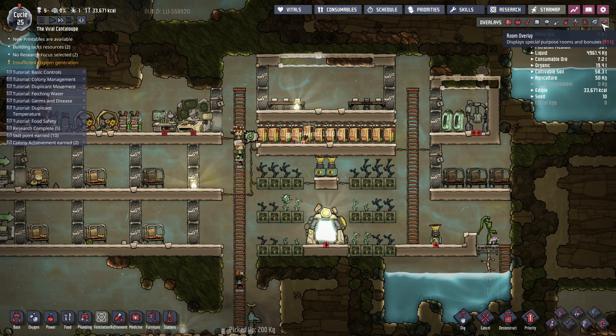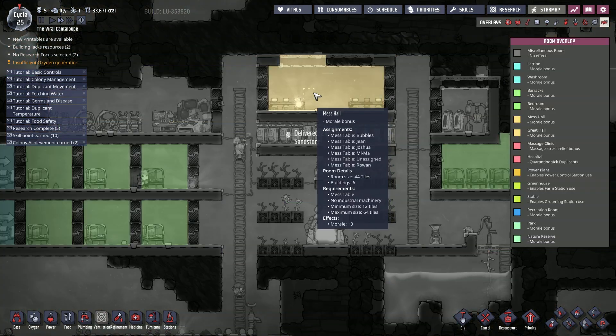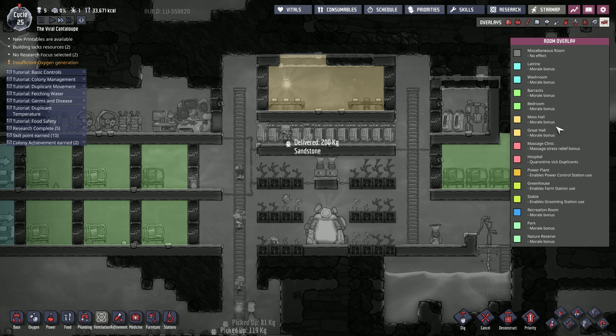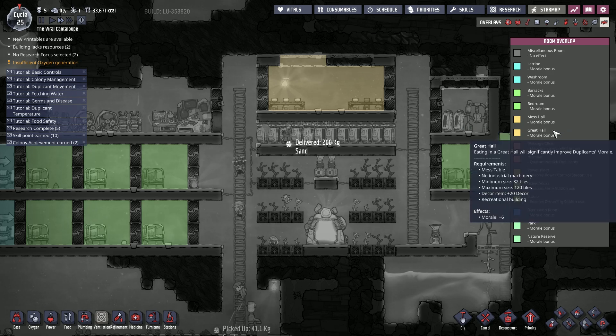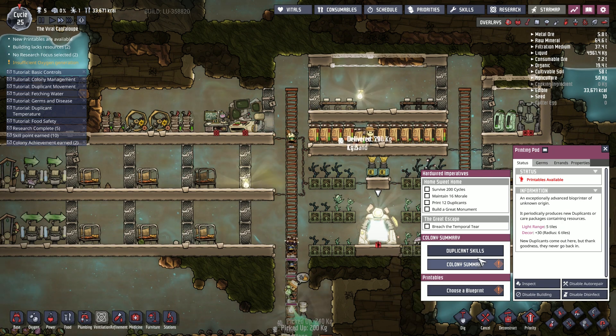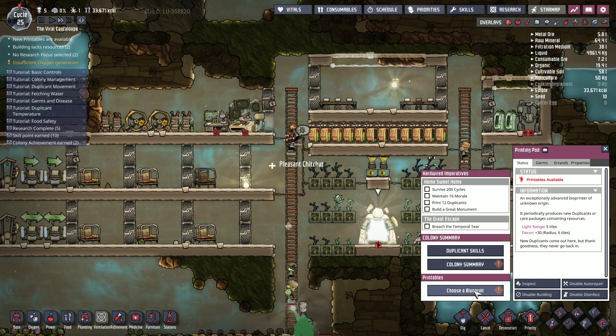Storage is fine here. We're in a mess hall still - room overlay, mess hall, there we go. Yeah so we've got a morale bonus in there and to get up to a great hall we need a decor item. We still don't have anyone who can paint, I don't think. Let's have a look - duplicate skill, choose blueprint, there we go.